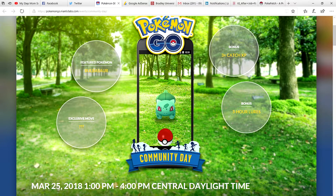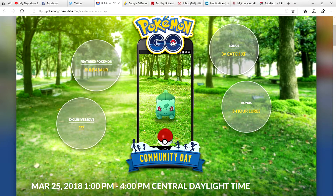Leaf Blade would make Venusaur one of the most powerful grass types, if not the most powerful, because Leaf Blade is a three-bar charge move that packs a lot of damage. We also get three times catch XP, so if you use a Lucky Egg for a catch — a normal catch is 150 XP, times three that's 450 XP per catch — you can really rack up some massive XP.